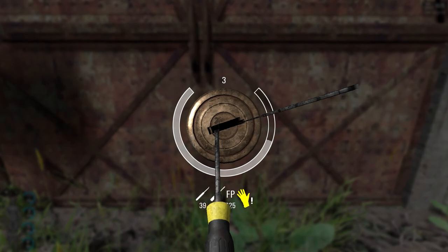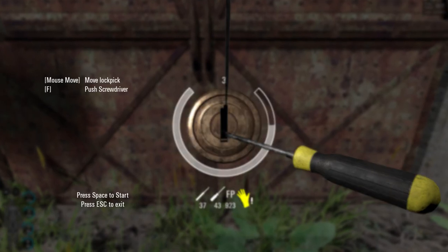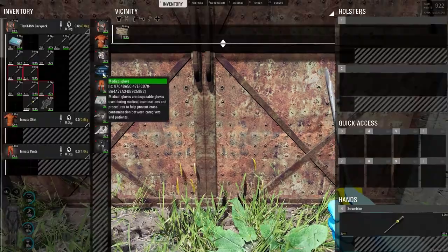Now if the player lockpicking is wearing medical gloves or insulated rubber gloves, he will not take any damage, but the gloves will. Medical gloves take the full amount of damage, while insulated rubber gloves will only take half the amount of damage.